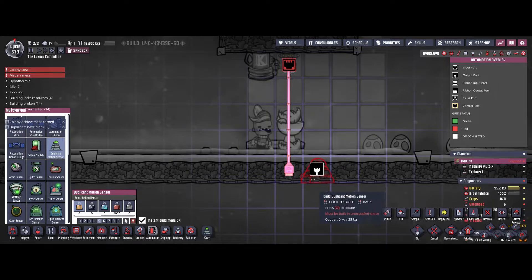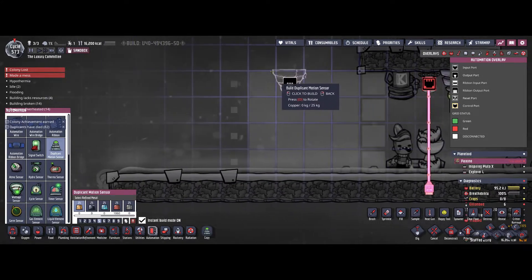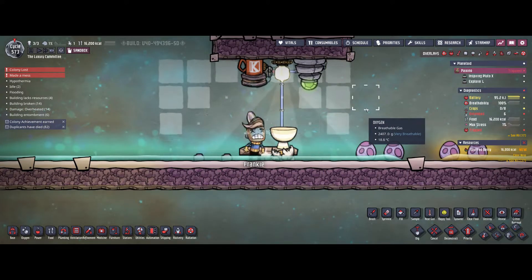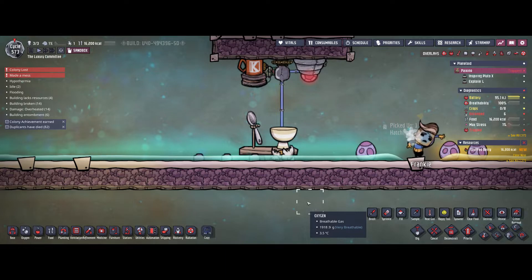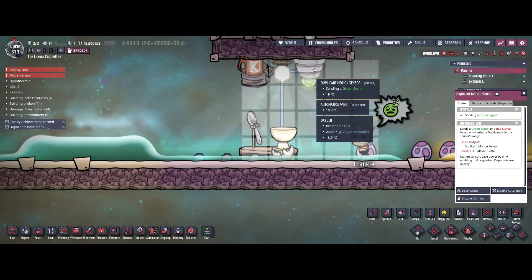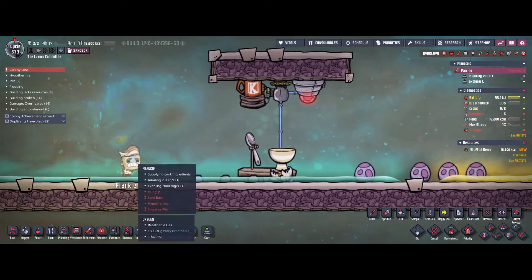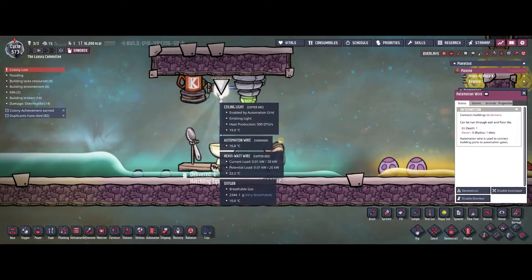Remove the weight plate and instead place a duplicant motion sensor. I prefer to put it at the top. It has a range, and whenever a duplicant is inside that range it will send a green signal and start the lamp. As you can see, as soon as Frankie comes into range the motion sensor sends a green signal and starts the ceiling light, then stops when he leaves the range. That's a very easy method to automate ceiling lights, and depending on how many you have in your base, this will save you a lot of power.